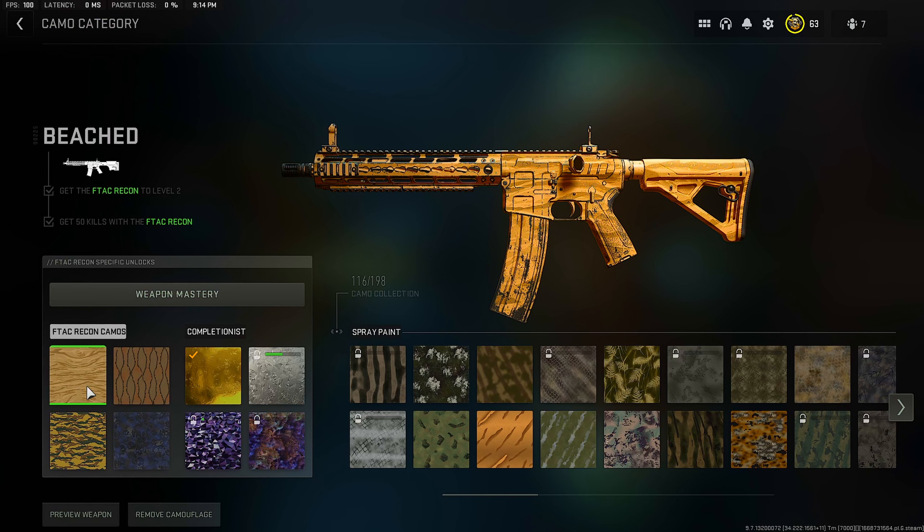Let me help you familiarize yourself with what camos you'll have to unlock and how to unlock them for your F-TAC Recon. The first camo, Beats, unlocks at level 2 and you'll have to get 50 kills with the F-TAC Recon.